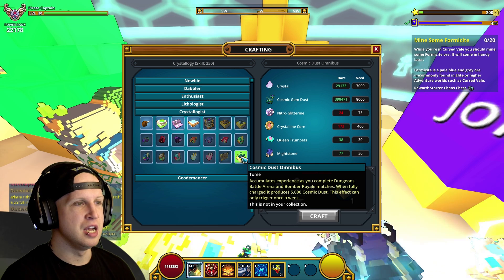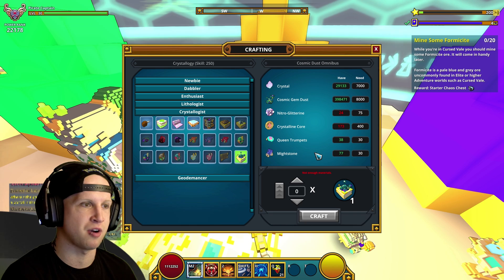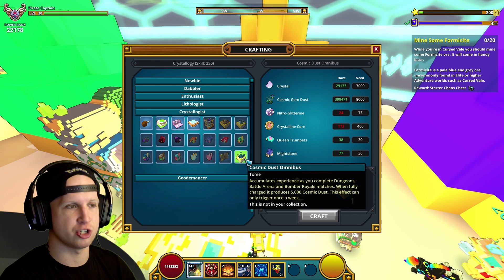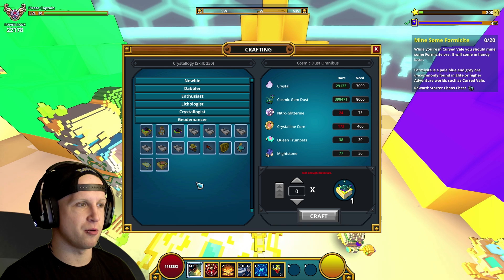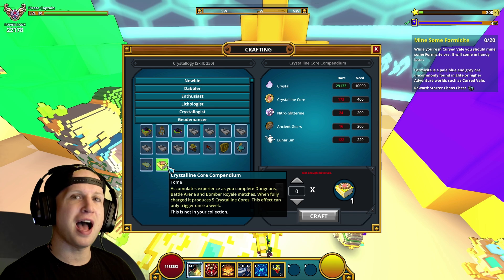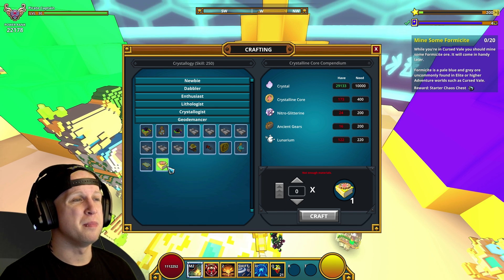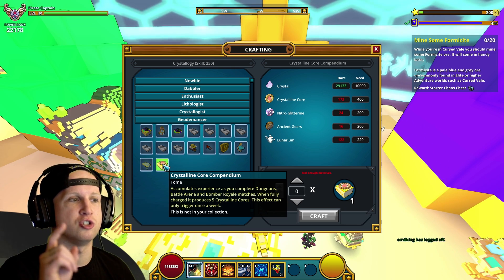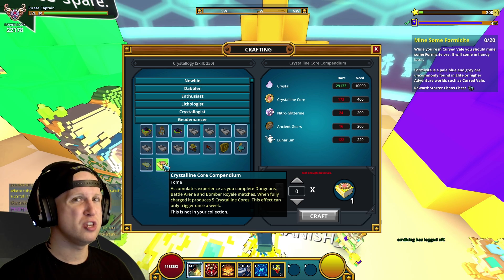There are also a couple of tomes. The cosmic dust tome is pretty expensive to craft but it's going to give you 5,000 cosmic dust per week since it's a legendary tome, which is useful. However, the crystalline core tome is going to give you only five cores per week — I think the devs messed up and forgot a zero, because you literally get four cores or more from completing just one five-star dungeon. Grinding a legendary tome to get five a week? No thanks — that's disgusting.